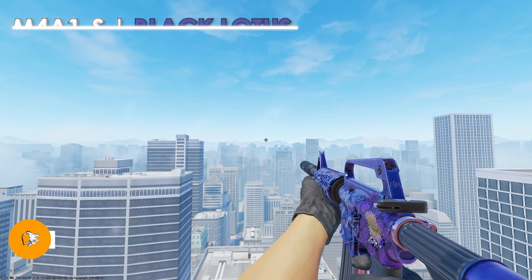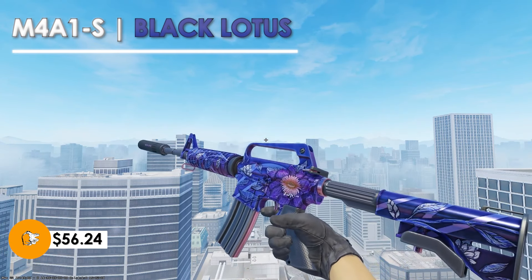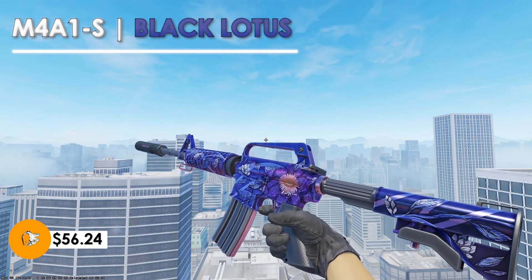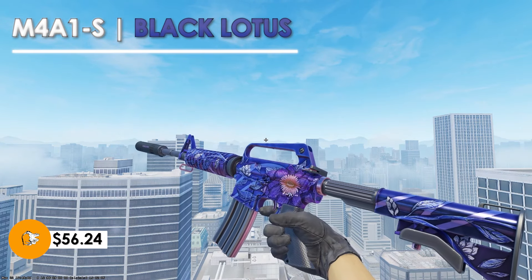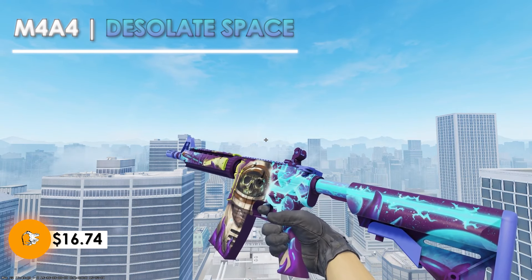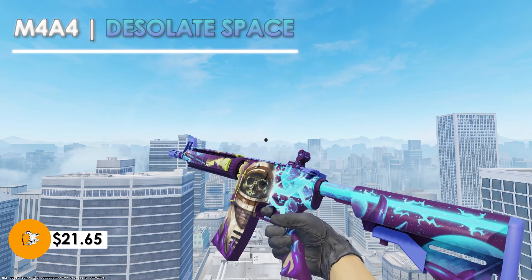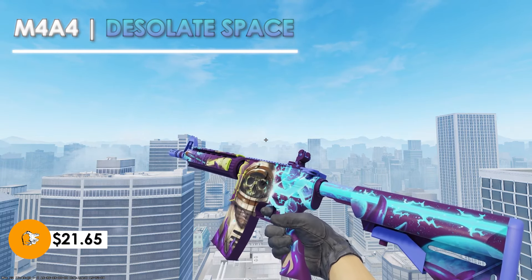To finish off this video, we're going to look at four skins that I personally think look extremely good for the price. The first is the M4A1S Black Lotus — an all purple skin that is new to CS2 and the price is still relatively high, but when it does drop down I think it's a great pickup. Another super clean purple skin you can pick up is the M4 Desolate Space. In factory new condition, it's only around $21.65. I personally think it's extremely underrated and could reach a $100 to $500 price point at some point in the future.